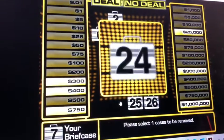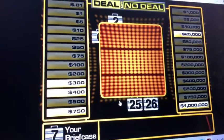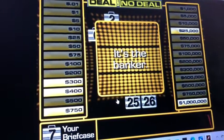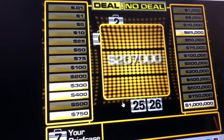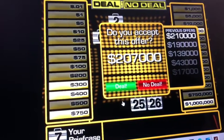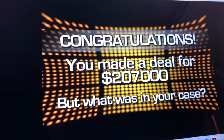One case to open — number 24 — $500,000. That means the million dollars is still in my case. The offer is going to be down to $27,000. I'm going to take the deal right now. Let's see what is in my case.